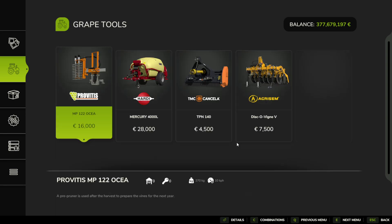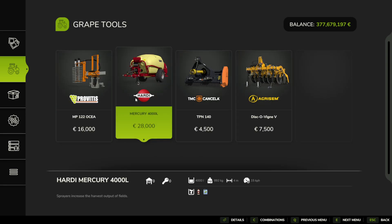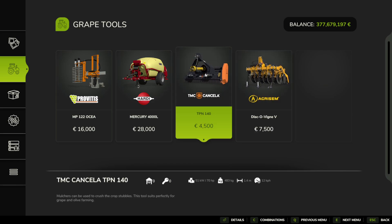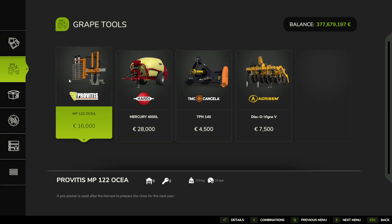The last thing we actually need is in Grapes and Olives — Grape Tools. You can see you've got the sprayer, the mulcher, and the subsoiler all in Grape Tools, which is really nice as it shows you which ones are best for it. Can you see this Provitis one here? A pre-pruner is used after the harvest to prepare the vines for next year. So once you've harvested your crop of grapes, you come over with this machine and pre-prune them ready for the next harvest. That's an extra step specific to grapes.